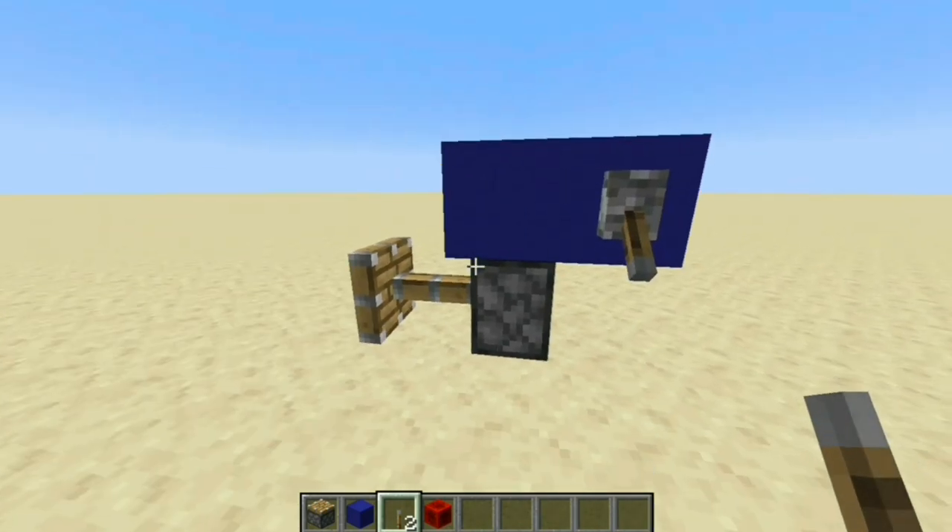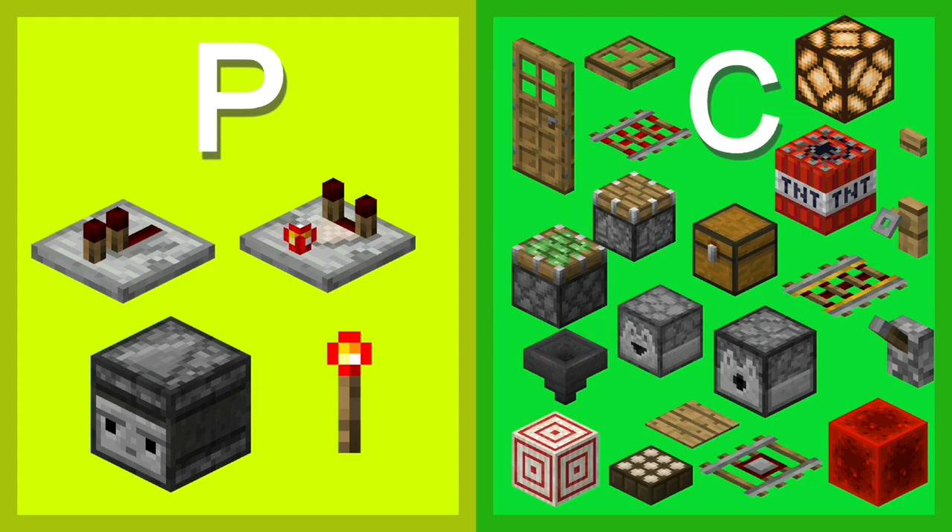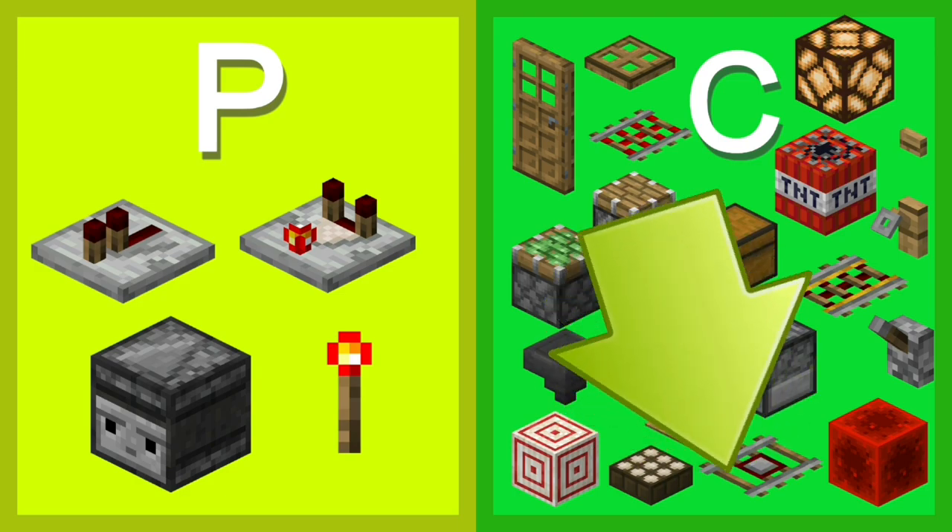Like bud powering, P and C ticks can be confusing at first, but once mastered they can offer immense benefit. To help with getting started, I've designed a cheat sheet that has most of the redstone components sorted by whether they are a P or a C tick item. Don't worry about memorizing this — I'll provide a download link to this image in the description.